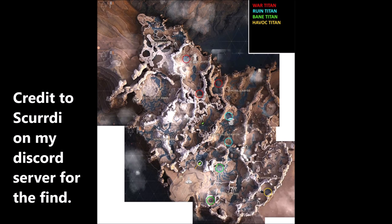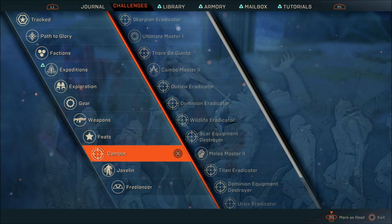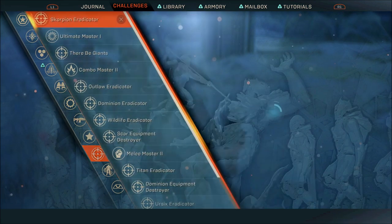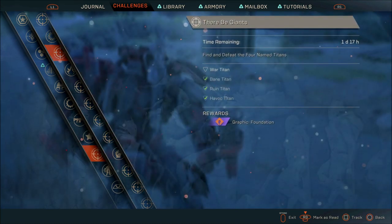If you did encounter a titan but can't remember which one you've defeated, if you go to your cortex under combat you will see the Dare Be Giants quest. If you highlight this you will see the 4 mentioned titans in the list, and if you've defeated any one of them already, they will be checked off.